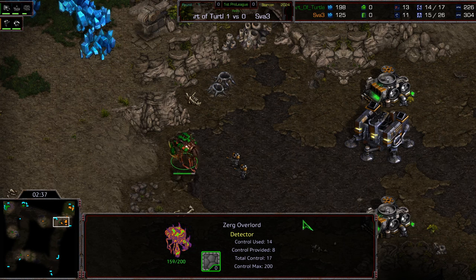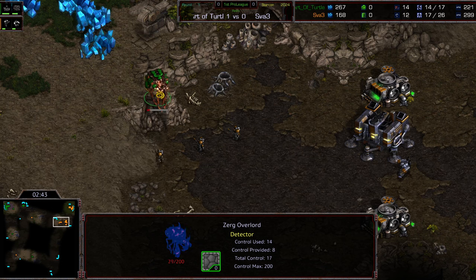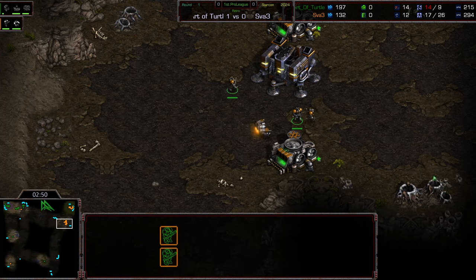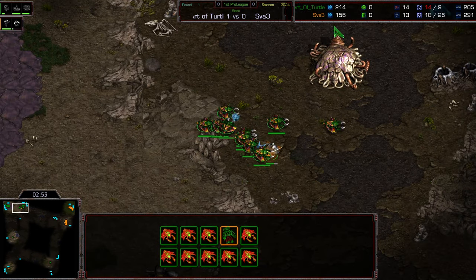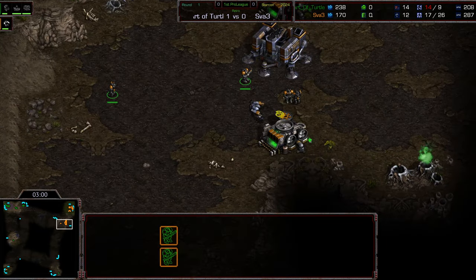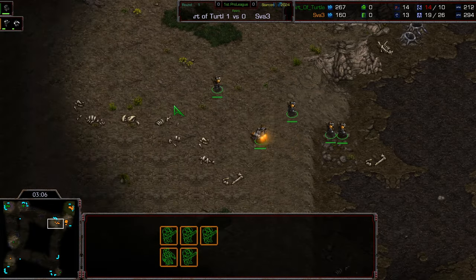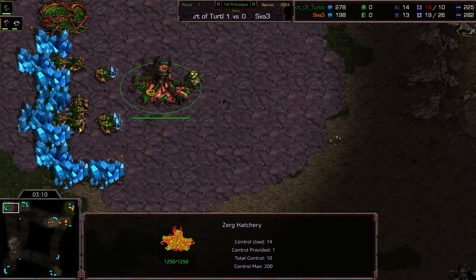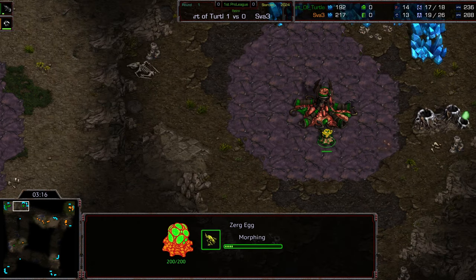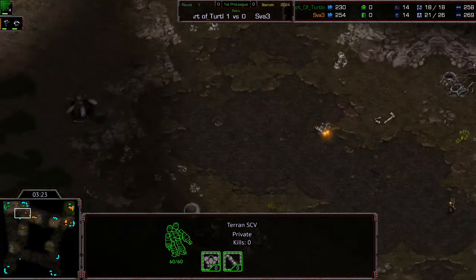One thing I will say is a weakness in Art of Turtle's play is Overlord positioning discipline. Losing this first Overlord is oftentimes a death sentence. But Sva — maybe upon killing that Overlord — is happy to escape, with the drone pulling off the line. This is a big hit for Art of Turtle; it's going to be a while before the second Overlord is out. I am shocked that Sva took out that Overlord and backed off — that was a game win. He gave precious time for Art of Turtle to get the spawning pool up, get the Overlord up, and now he's going to have to deal with Zerglings out on the front. That went from a game win condition for Sva to now an economic deficit and a hit position.